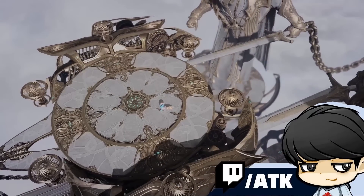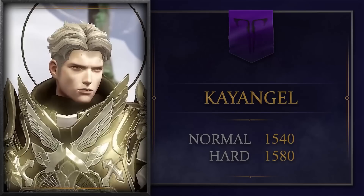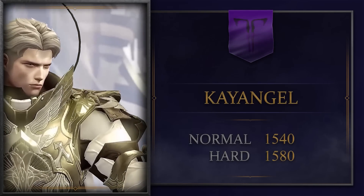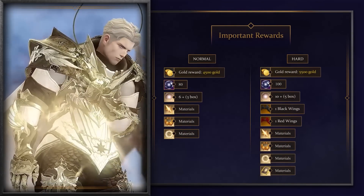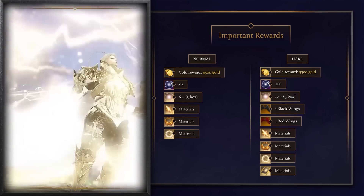Hello friends, welcome to the Abyssal Raid guide series, featuring Kyungil. Kyungil has two difficulties: Normal at I-Level 1540 and Hard at I-Level 1580. This raid will provide materials to level up your gear set bonus to 3, and upgrade your Ability Stone to Ancient level for more HP gain.